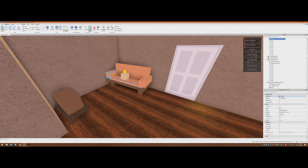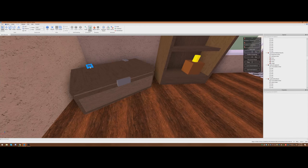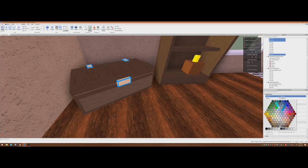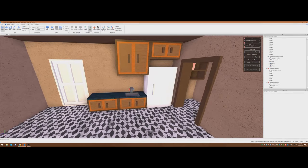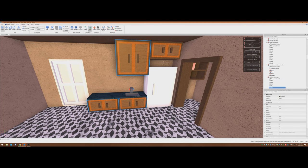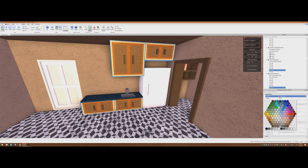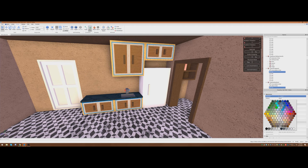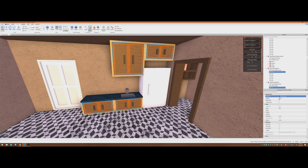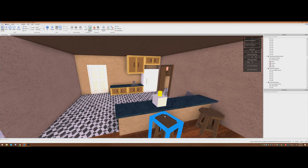Another thing we can do is recolor things — they don't all have to be the same. We can make this a nice pink, or sort of a brass color instead. We can actually go into each house and even though these are instances of furniture, the system allows us to change these colors and the game supports it. Which is really important — because if we couldn't do that, every single house would have the exact same colors of all the furniture. But that's not a limit for us. You can see the sort of diversity we can really achieve here.